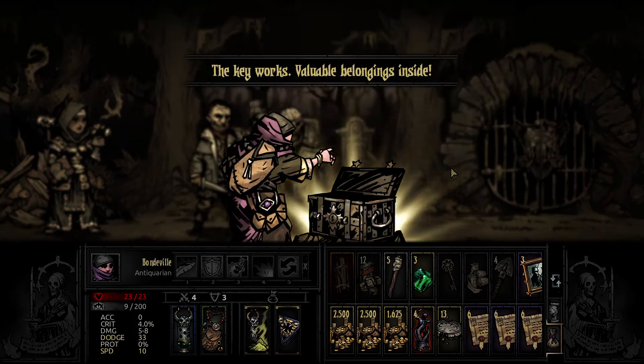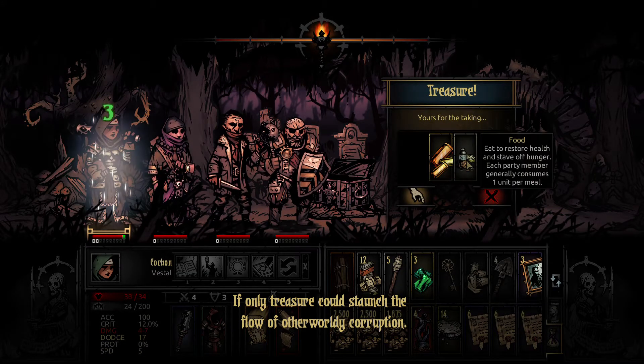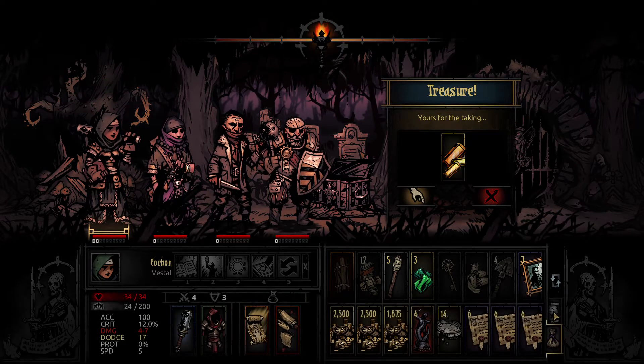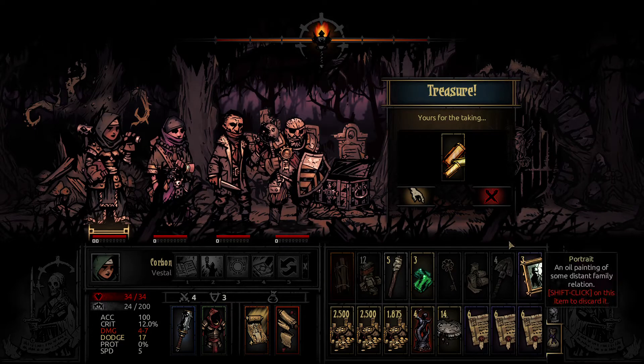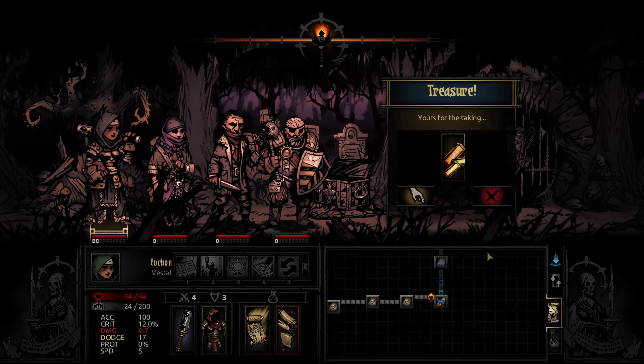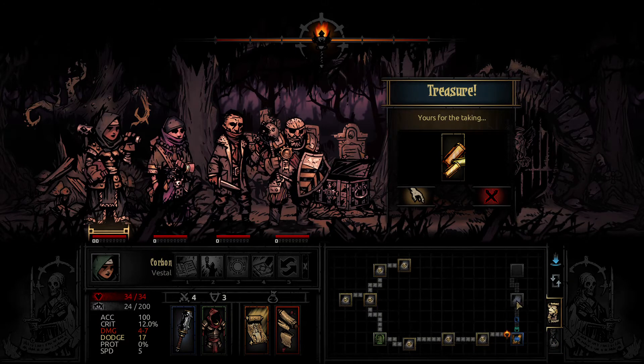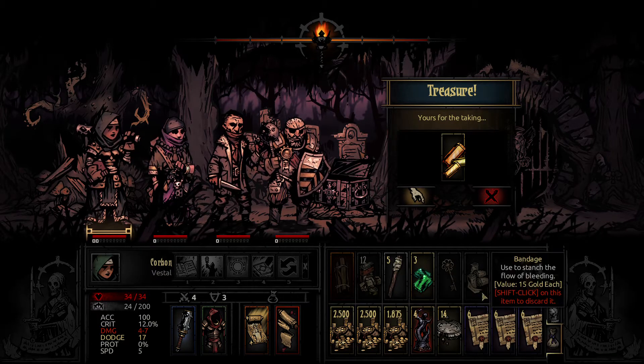Luggage. If only treasure could staunch the flow of otherworldly corruption. I'm thinking these other hallways are full of curios, so it's going to be much less likely that we get a hunger check. Since we got this hallway and then we're going to camp, there's not much left. We got one treasure room which is going to be a chest, and then a camp. Yeah, there's not much left.